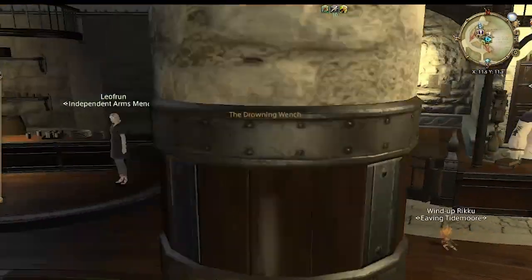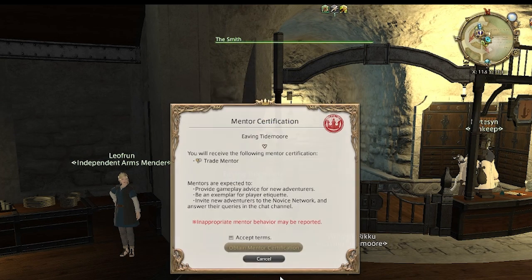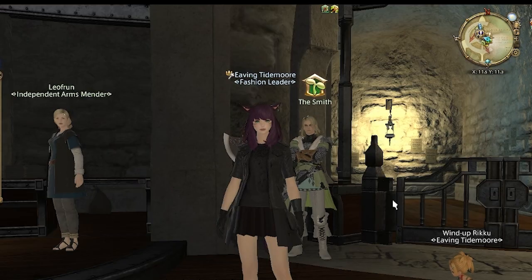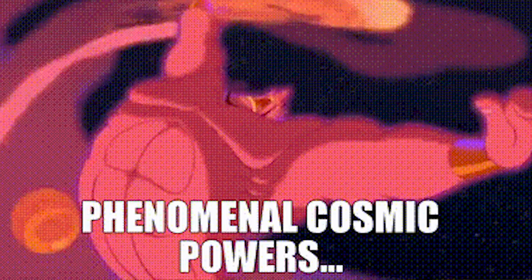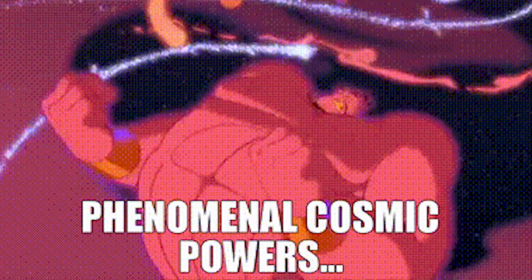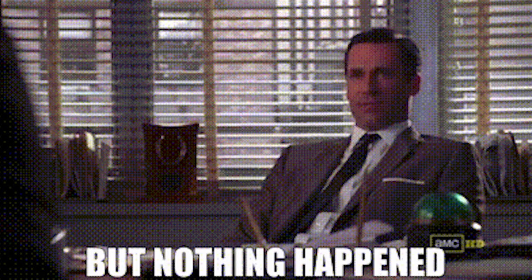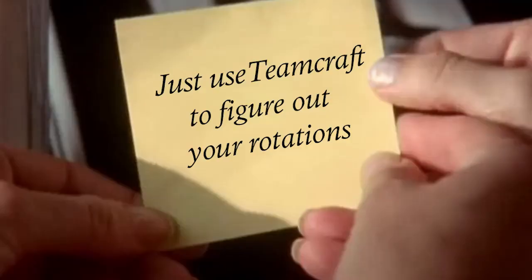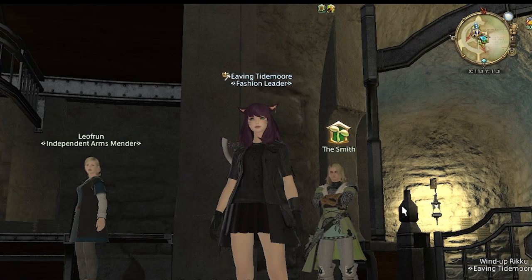I head back to Limsa and over to the Drowning Wench. I talk to the Smith and accept all the stipulations of becoming a mentor — yeah, yeah, yeah, whatever I need to say. And I get my new icon! Now, I'm immediately gifted with all the knowledge to answer everyone's crafting and gathering questions. Wait — nothing happened. I just received a note saying: Just use TeamCraft to figure out your rotations. Oh well, at least I got a cool icon.